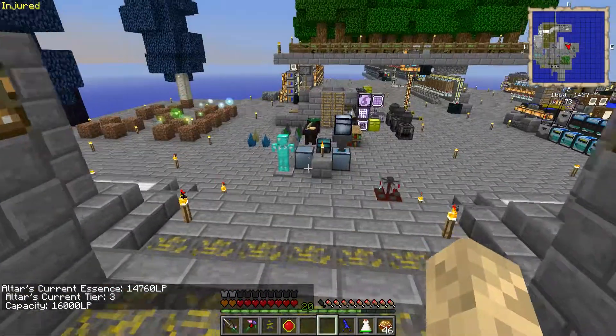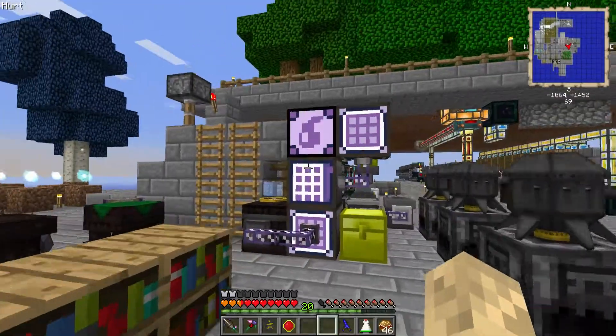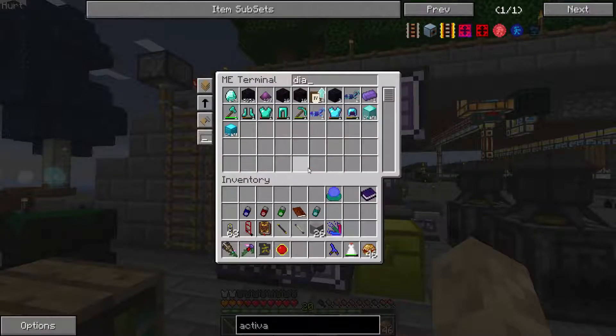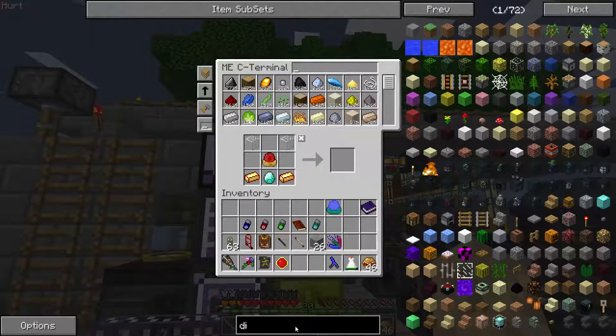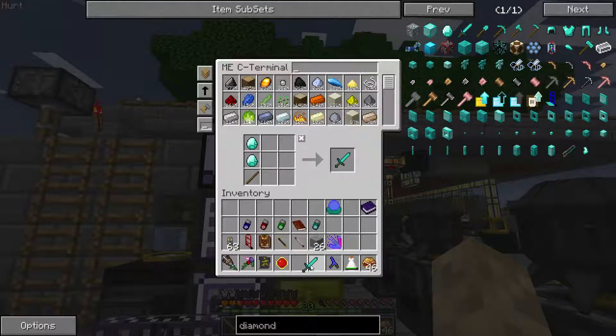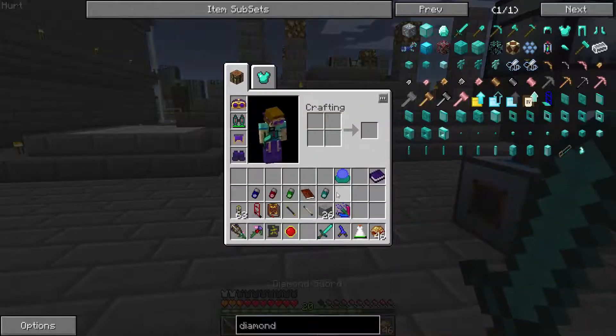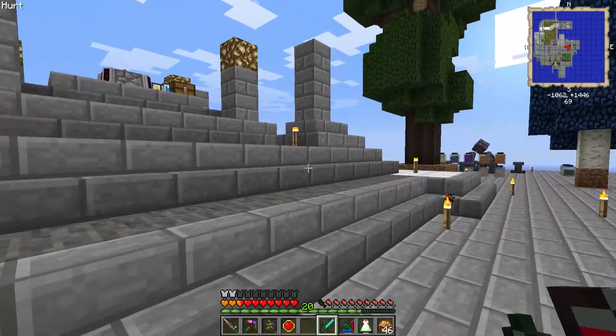And while that's cooking, let's go ahead and make ourselves a diamond sword. Because we're almost there. We need a diamond sword — I don't want to really go through and search for all the things. We're going to need to turn off our magnet here. We should have our activation crystal about ready.